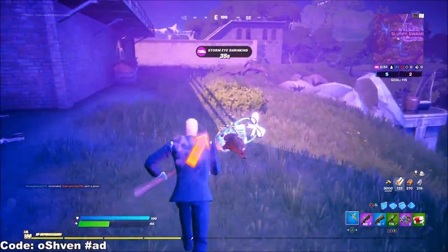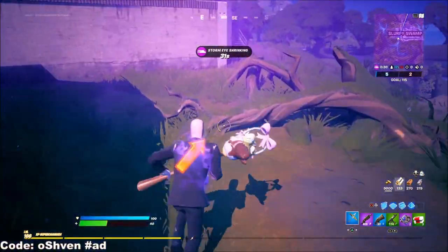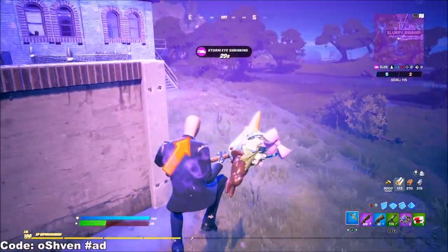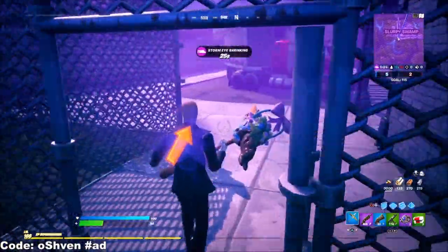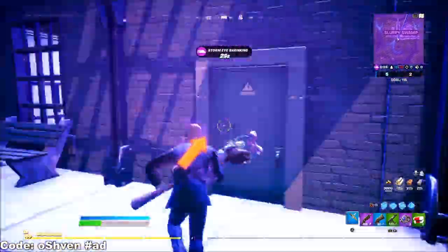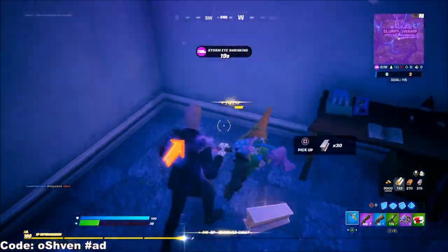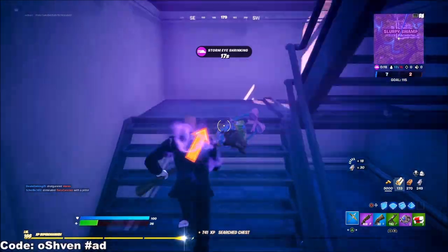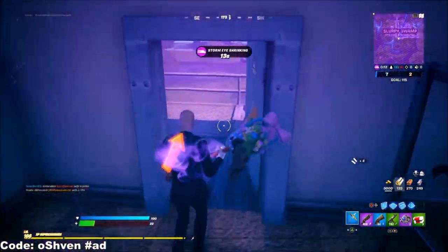Another tip: when you're loot farming — looting up chests and ammo boxes — I recommend doing it in your first game on while warming up. Because your first game on in Fortnite, you have XP Supercharged on. So every time you loot something up, you're going to be getting way more XP than usual because of the XP Supercharged bonus.